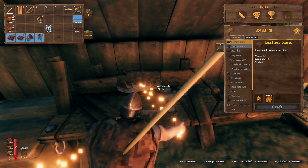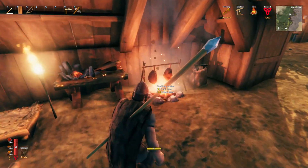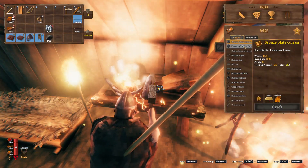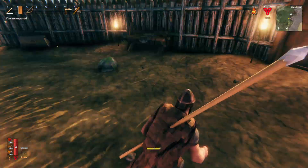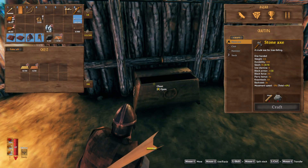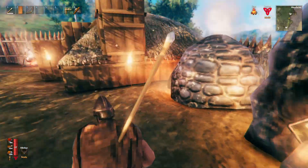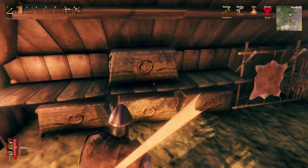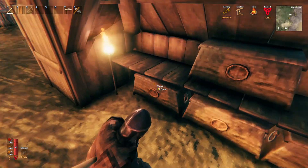It'll obviously be a waste to upgrade my current stuff anymore because I'm gonna get rid of it when I make the bronze armor. 5, 5, 5 — so 15. I'm not sure if the cape would be good to upgrade, because obviously I won't be replacing that. But I think I have enough tin now to at least get me to the armor and maybe one weapon if I'm lucky.